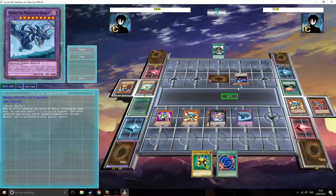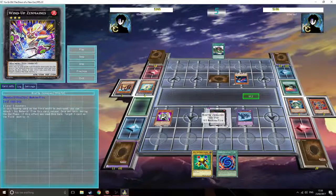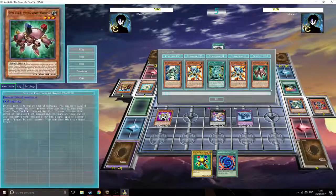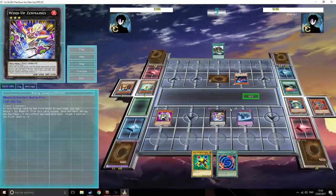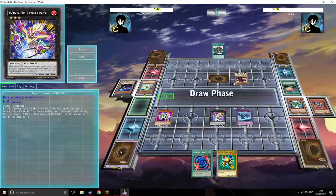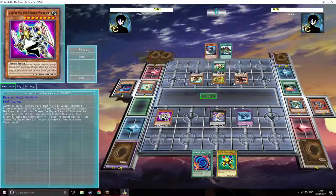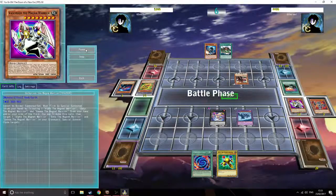I made a mistake because I sent my Delta to the grave for two reasons: one, I thought I could use Zenmaines' effect to protect Delta, but it only affects Zenmaines himself. Two, I thought I had enough different Electromagnets to get another Valkyrion onto the field and possibly overlay to Number 38. I don't even think I had Number 38 - I only have 11 cards in my extra deck instead of 14. Cosmo Town does a bunch of shenanigans, overlays into Breaksword, gets rid of my Valkyrion.